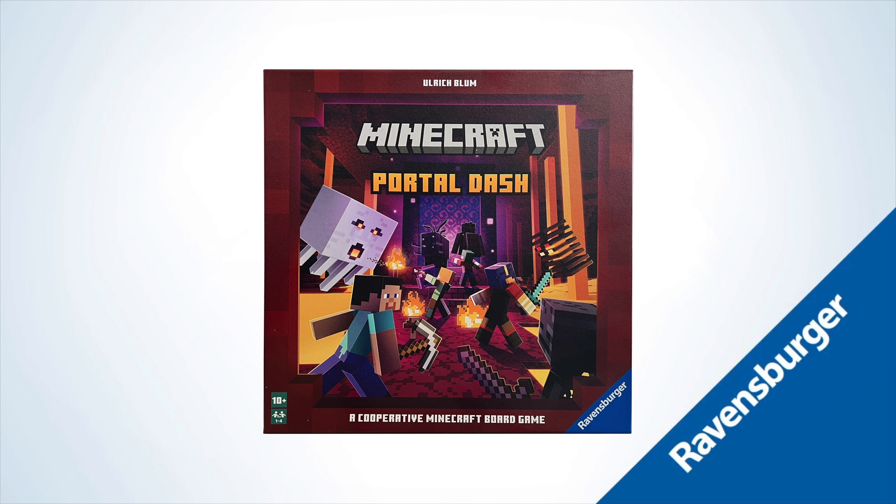Object of the game. In Minecraft Portal Dash, you try to escape from the fiery nether dimension together. To do this, you have to cross the map and reach the portal, which is hidden under the last part of the map. Before you're allowed to uncover this, you have to complete three piglin quests by putting blocks on the corresponding board. Last but not least, you'll need to beat a final boss. This super strong monster guards the portal. Everybody wins the game once the final boss's health reaches zero.